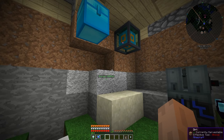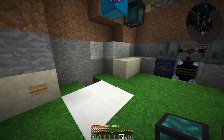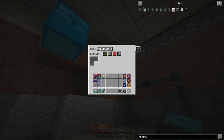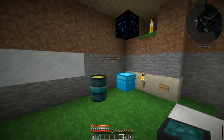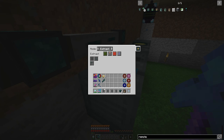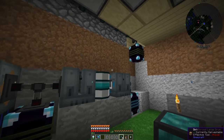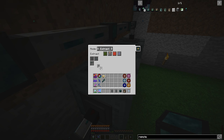Now we need to set up some piping. With our item conduits we need to bring a conduit around this way, then right here, to pull the nether wart and zombie flesh out. Each machine is configured with a whitelist so that sends everything into this machine. Then we send different types of dust to the other machines — drag this right across.